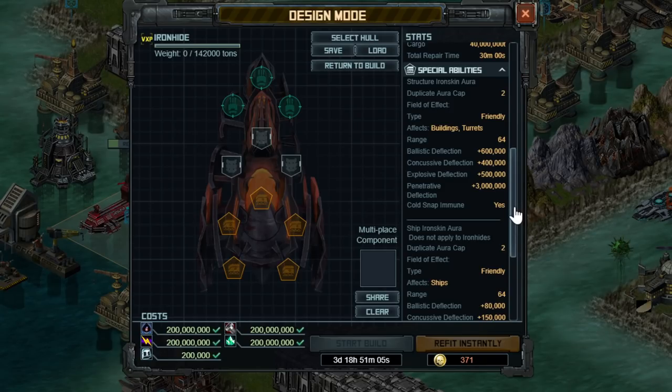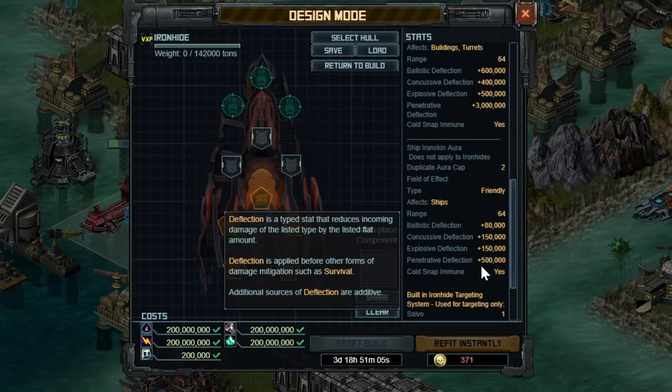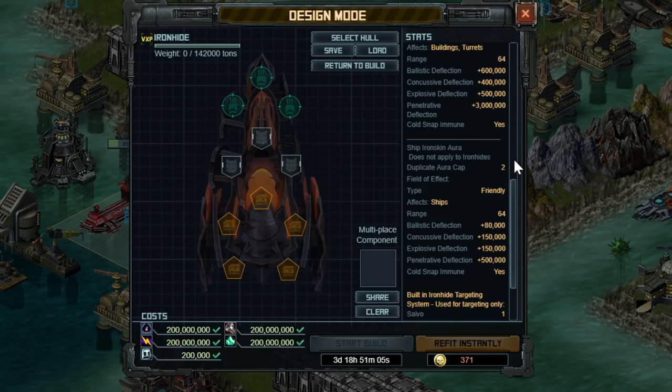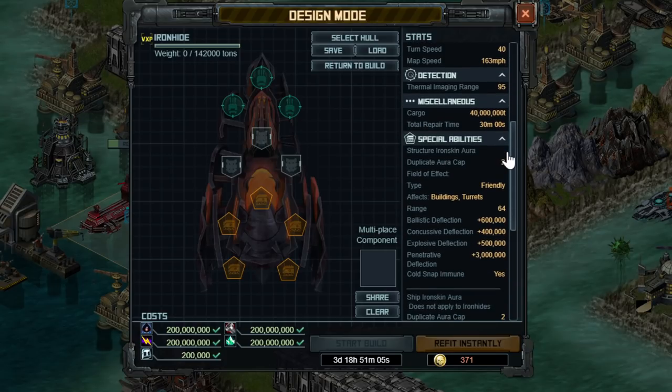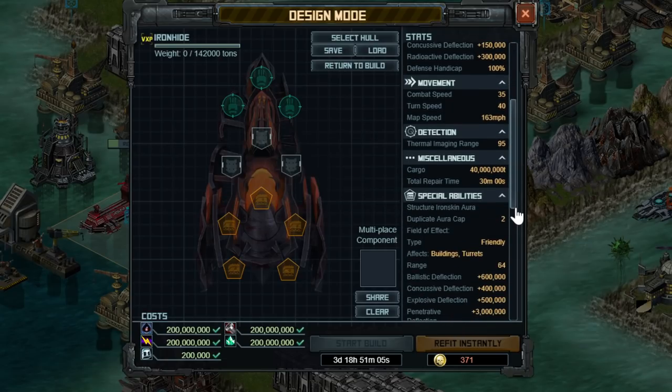Going through the actual ironskin aura for ships — this is not the buildings, this is different — because building damage is affected by the building damage stat from something like Siege Targeting 4. Which is why these numbers are much smaller, because they're not multiplied by 5 when ships are attacking. This again has bonuses to concussive, explosive, and penetrative. With a duplicate cap of 2, you can add on 1 million deflection with two of these onto your Overlord Carrier or your Badgers. Note that it does not apply to itself, so this hull only has a base penetrative deflection of 1.2 million.